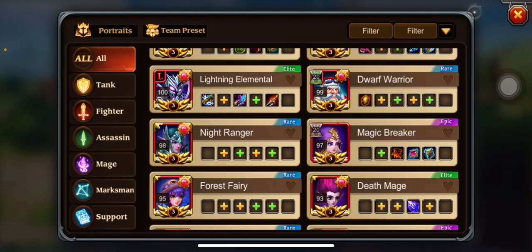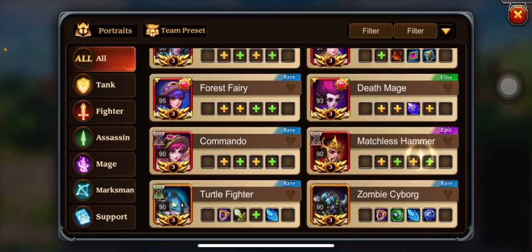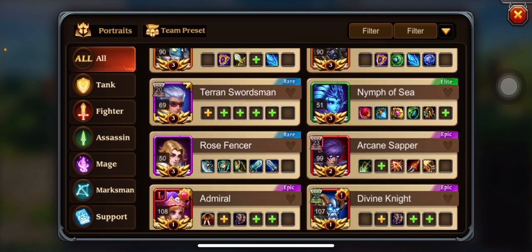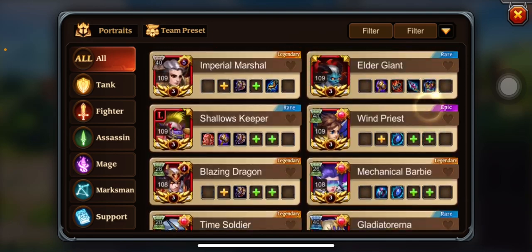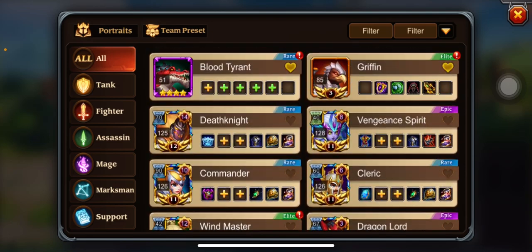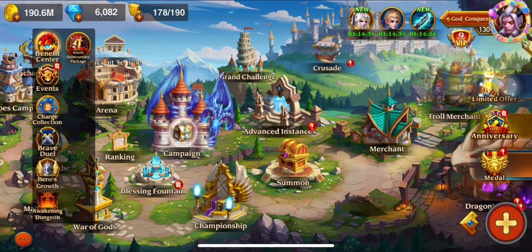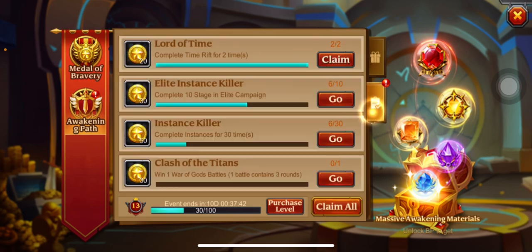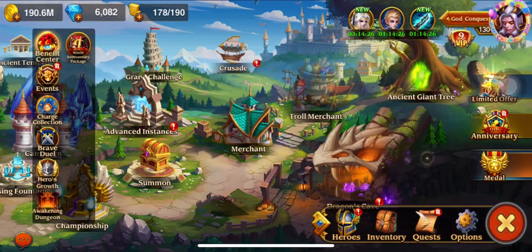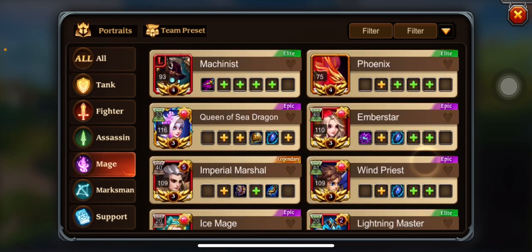I feel like this is one of those moments — I could have got Ember Star a long time ago but I didn't, and so I've been stunting my own growth. We're gonna stop there as far as getting those. Magic Breaker — we might go ahead and get that a little bit later. Is Ember Star an epic? If Ember Star is not an epic, we can use the event. Yes, it is epic.